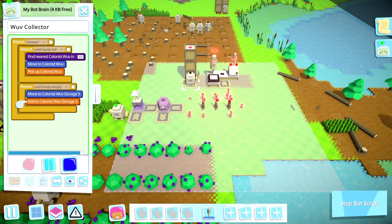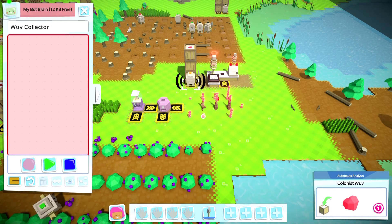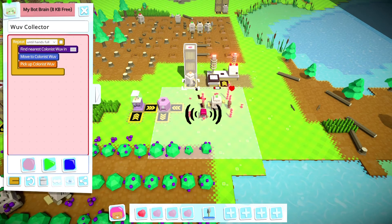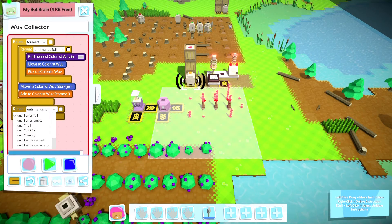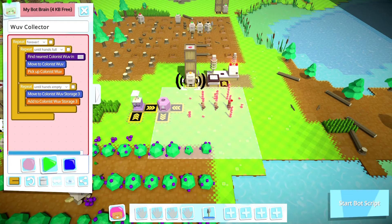But first I need to get this straight. Let's go ahead and clear it all. Alright, listen up robot: gonna pick up the love, repeat that until hands are full, then go and drop it off until your hands are empty. Go.